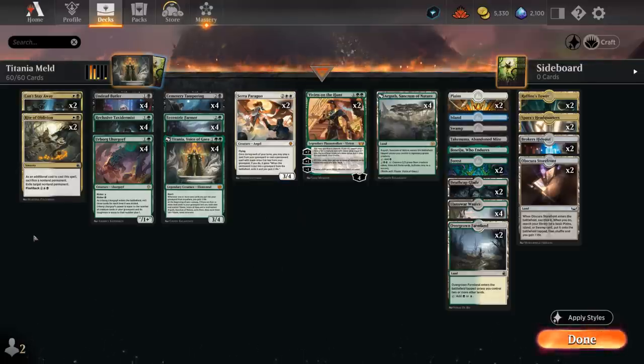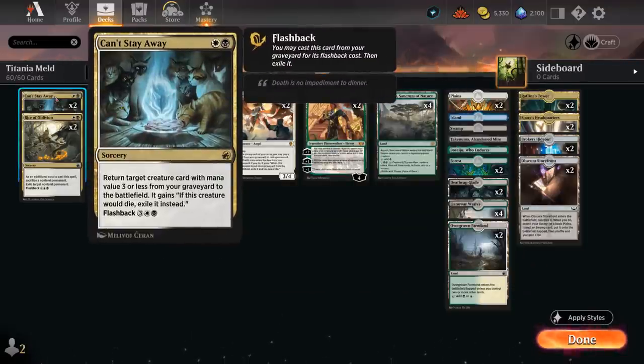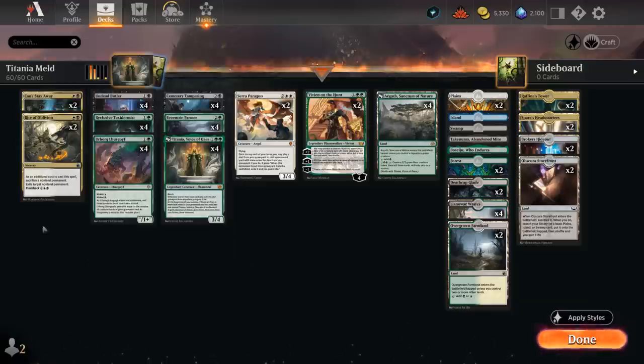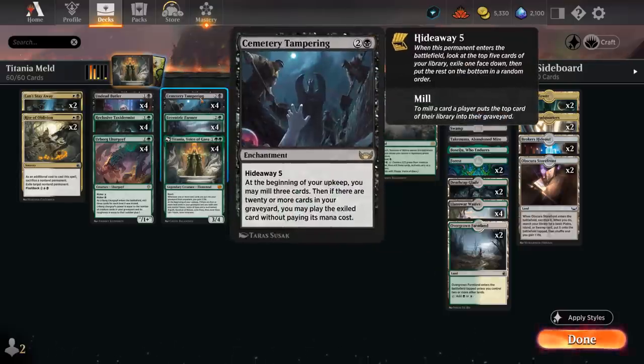We have some more white non-creature spells: Can't Stay Away is a 2-mana sorcery returning a creature card with mana value 3 or less from our graveyard to the battlefield — another way to get back Titania if we milled it — and we can flash it back for 5 mana. Rite of Oblivion costs 2 mana with an additional cost of sacrificing a non-land permanent to exile a target non-land permanent — giving us a little interaction. We can flash it back for 4 mana, and sometimes we sacrifice a Cemetery Tampering that has already done its job.